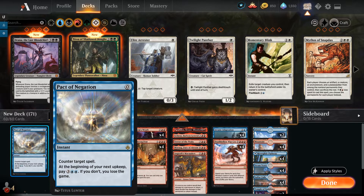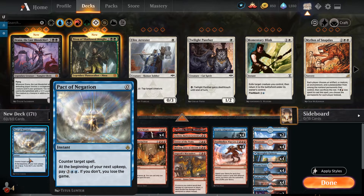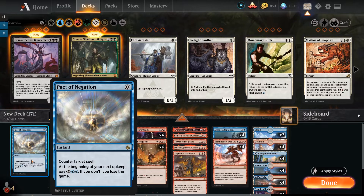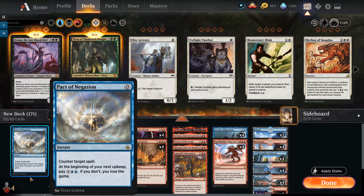I ended up going with three Sweltering Suns because there's more aggro right now, but if you're expecting control players to counter your Deathbellow War Cry, go down one Sweltering Suns and up to a second Pact of Negation. Pact is a free counterspell for our combo — at the beginning of your next upkeep you pay five mana or lose the game. We're likely not casting it without winning on that same turn, so if we go for War Cry, opponent tries to counter, we Pact — and if it resolves, we win.